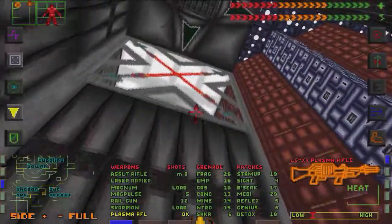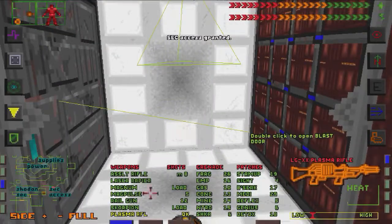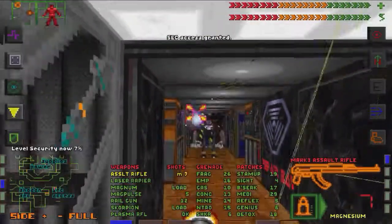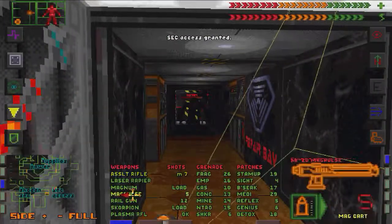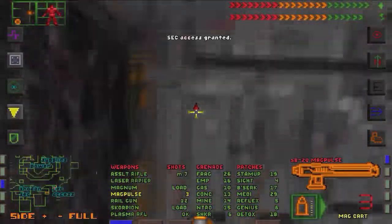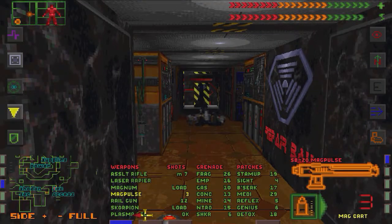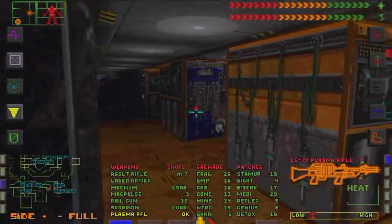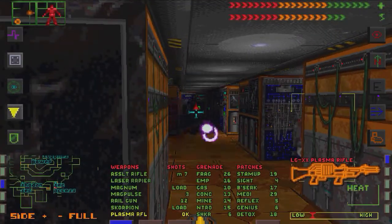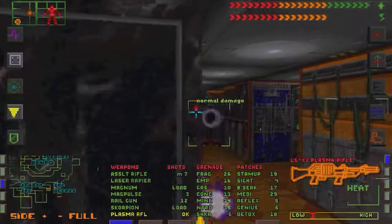That security room over there, disappointing. I'm pretty sure there must be a way to get there earlier. There are a bunch of robots here. It's actually a good place to use the plasma rifle since it bounces, and we may be able to hit more than one.